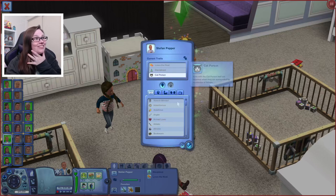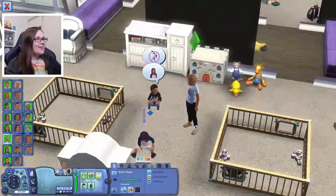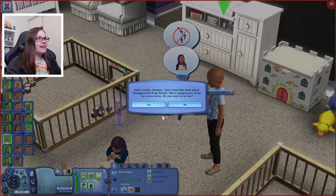That's so perfect because we literally just adopted a cat — are you kidding me? I love that. So now little Salem is going to age up. And that's how Ella feels about Smugsworth prep school — she hate, loathes, despises it.